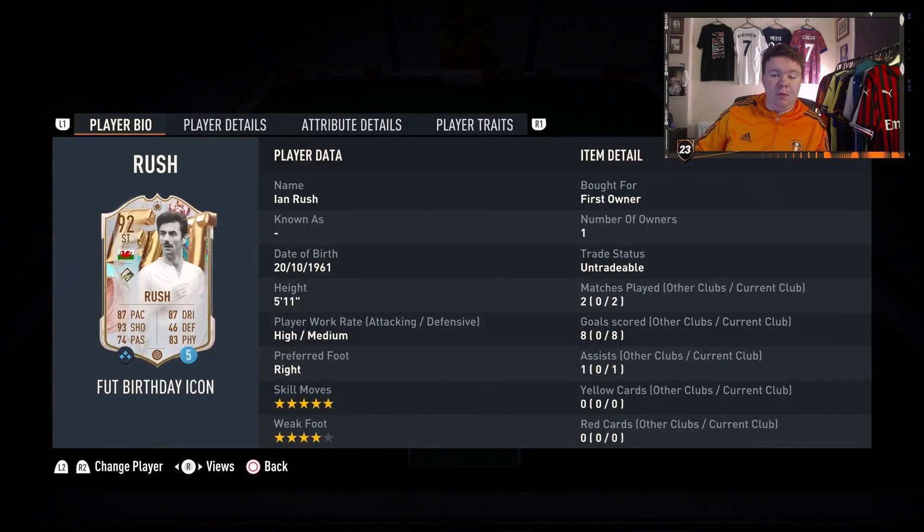So this is probably my most shocking review. Ian Rush — two games, eight goals, one assist in FUT Champions. Mental. Anything that's in and around the box, Ian Rush can score.